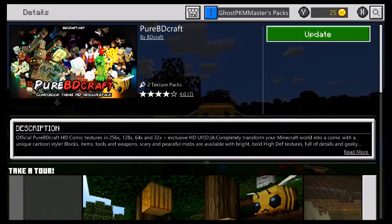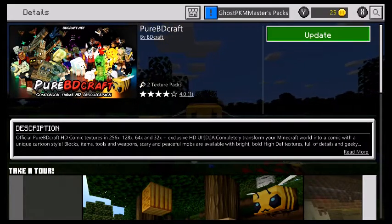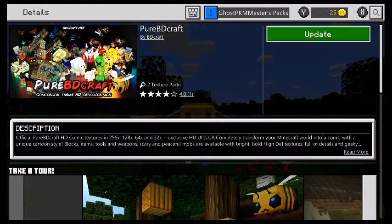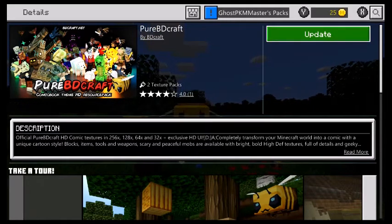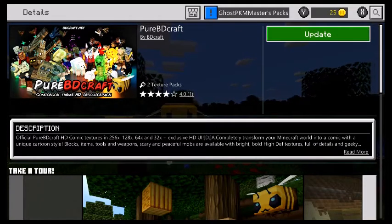I'm experiencing this bug where you can't update a texture pack no matter how many times you press that update button — it will not update.